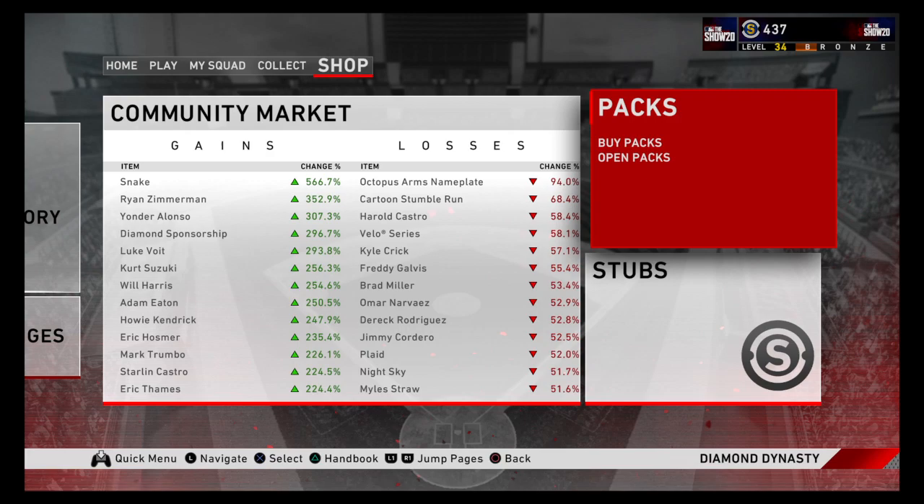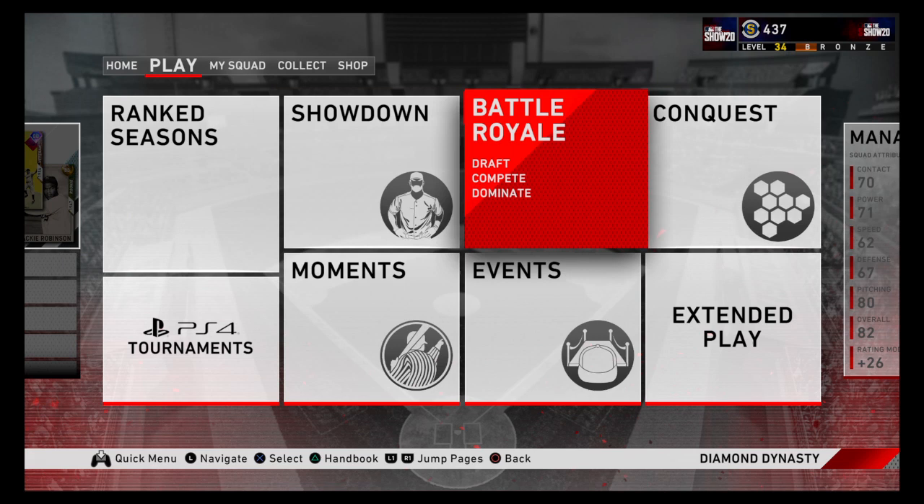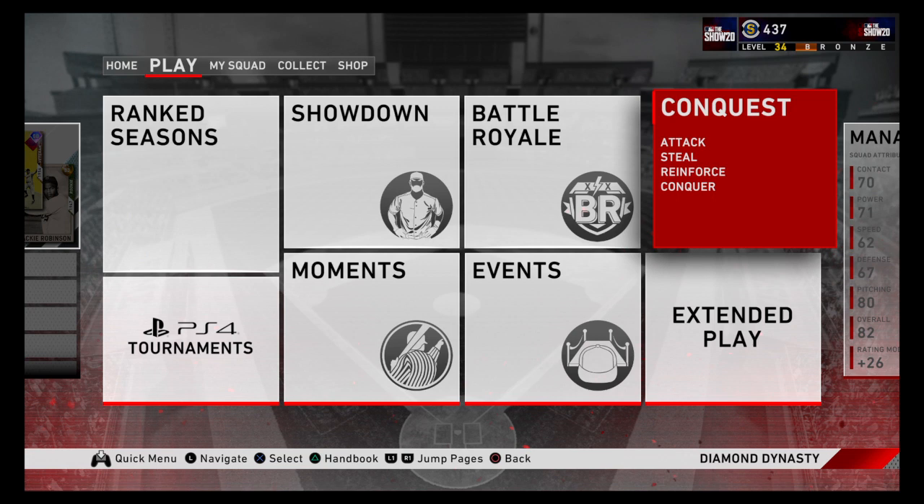The first thing we're going to start out with is: what is the fastest way to earn program stars? This is a very common question in the MLB community. You get one program star for every three innings of online play, so for a nine-inning game you get three program stars, plus one program star for winning — so in a nine-inning game you could get possibly four program stars.